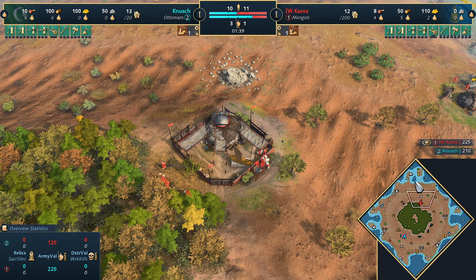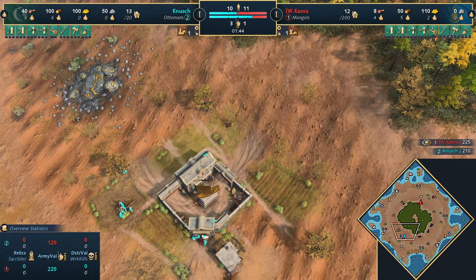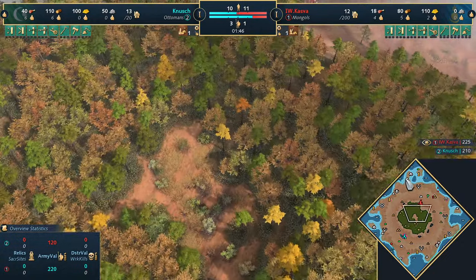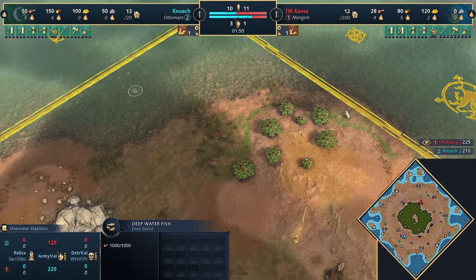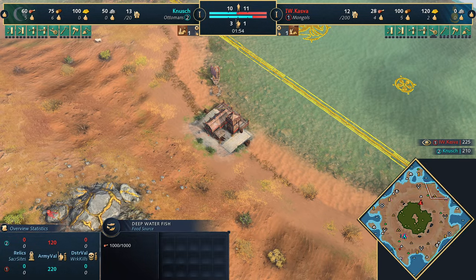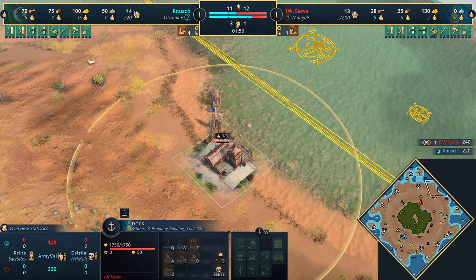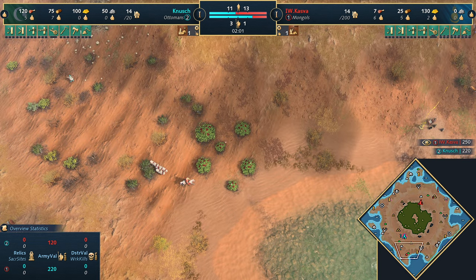Ottomans versus Mongols today on this map. If you haven't seen Volcanic Island before, you've got a woodline in the middle - people do tend to chop through if the game goes long, and it's very dangerous, kind of like Hideout in many ways. Except unlike Hideout, you've got fish - all around the map really, small deposits - and it's very common that people place docks to get ships.